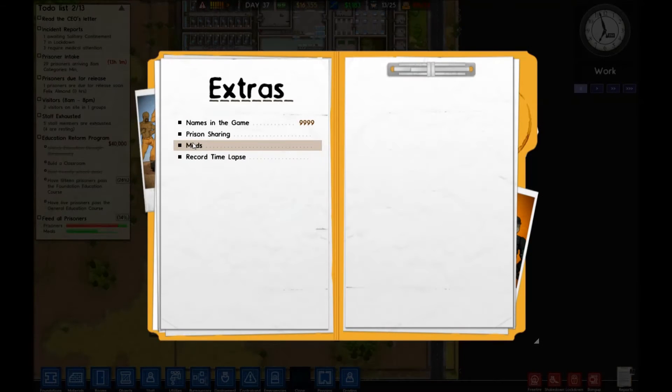Hi guys, Dibley here. Today I'm going to talk to you about a mod I've just completed for Prison Architects. Its primary aim is to try and drop the recreation need that my prisoners seem to be getting. They seem to have a recreational need that's going through the roof. I've tried putting TVs around, it doesn't seem to be working. Some of the TVs catch fire, have big fires — it's not really working very well.